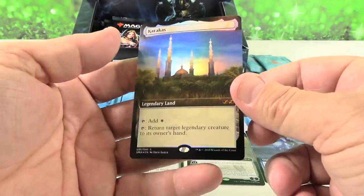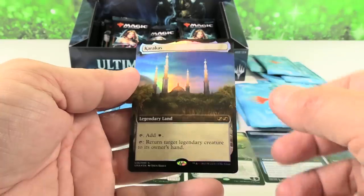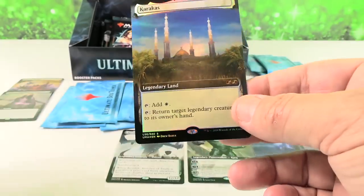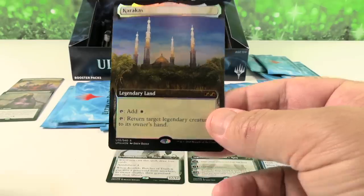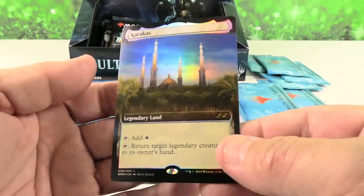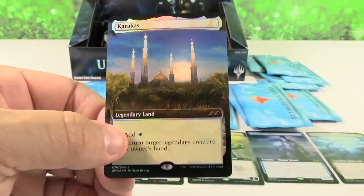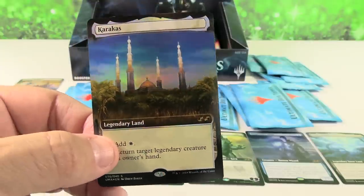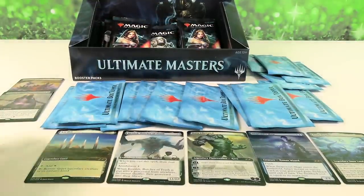There's Karakas — Karakas is about $15-$16 for the regular. The box topper version — let me check that on TCG — it's about $35. Beautiful card, great ability. I don't know why that one's so cheap; I would really think a lot of people would want that for Commander.